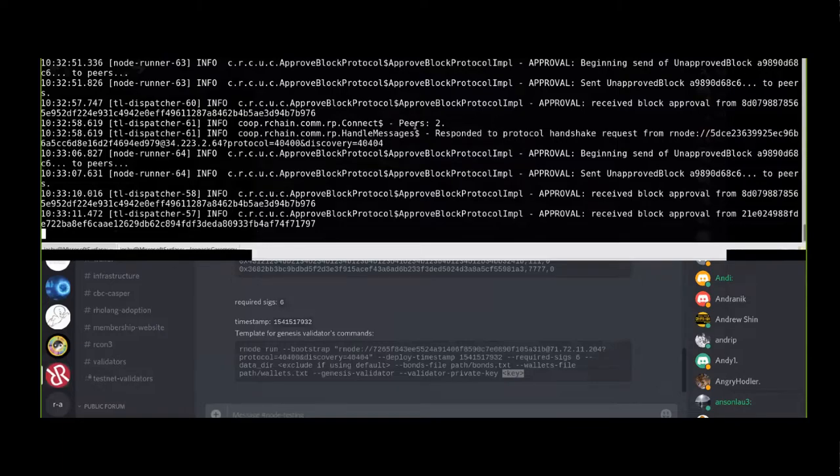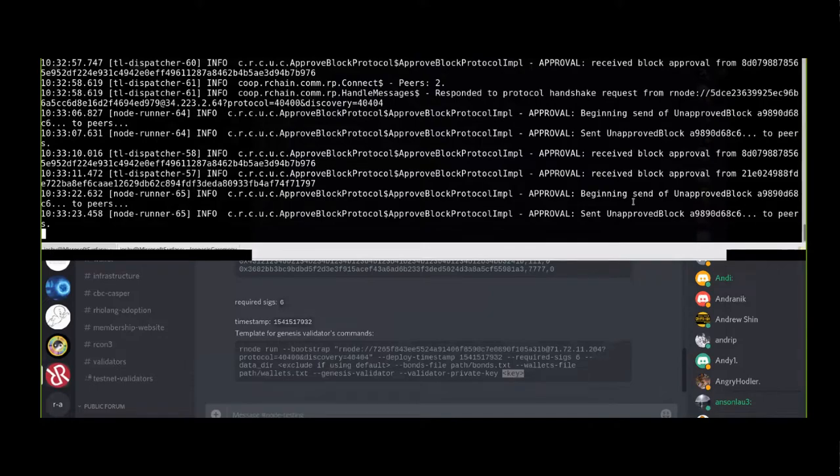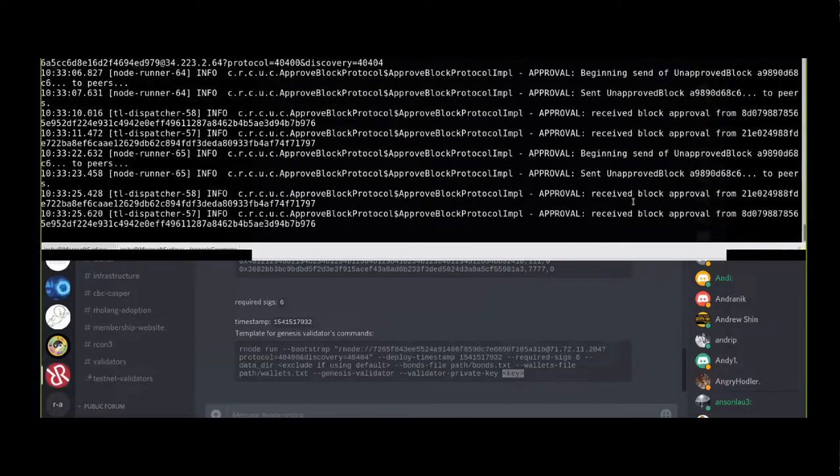I've got two peers now! We've got two block approvals from 21E and 8D0. I'm the second one - thank you Tom for approving my block. When other validators are bonding later, is the bonds file updated with the new public keys? Basically yes - the only thing is that bonds.txt is only useful for the Genesis ceremony. After that, the bonds information is stored on-chain.